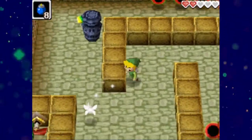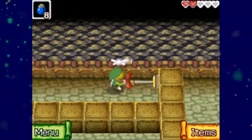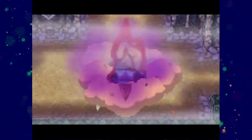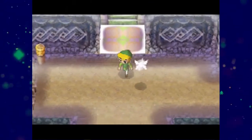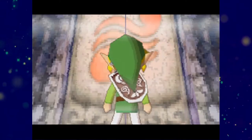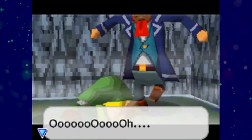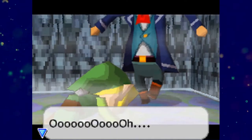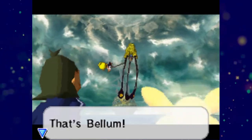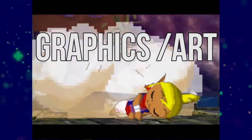The graphics and art style of Phantom Hourglass I'd say are pretty decent. Being the sequel to Wind Waker I can understand why they would use the same art style, but it does also keep the game from having its own identity. And due to the limitations of the DS, it is just a worse looking version of Wind Waker graphics. The graphics really stand out in a bad way when they do a lot of zoom-ins on doors and during some cutscenes. You can really see how low res some of the textures on the walls look. I appreciate how ambitious they were trying to make a handheld Zelda more cinematic and feel more like a 3D Zelda, but you can't help but notice how pixelated some things can really look up close. I'm going to rate the graphics and art style a 2 out of 5.